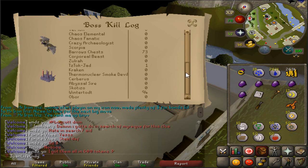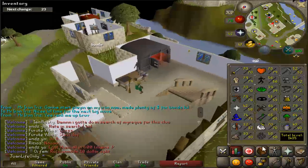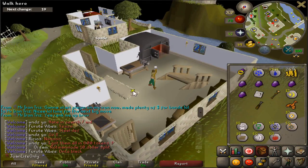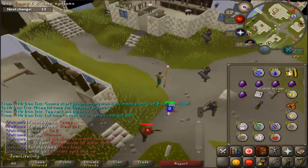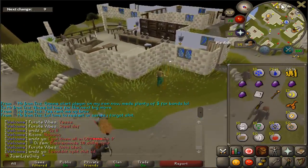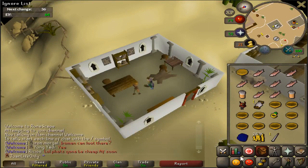The cool thing about the ring of wealth is that you can see all of your boss logs, including the Barrows chest. I'll be using the ring of wealth mostly on easy slayer tasks because for riskier ones I definitely want the ring of life. But this will be a nice quality of life improvement - automatically picking up coins and maybe a better chance at rare drop table items.